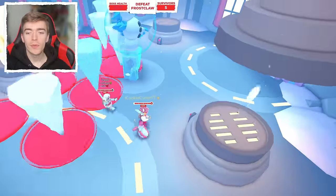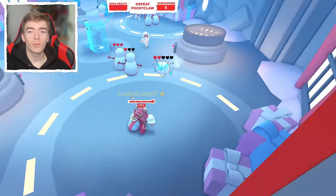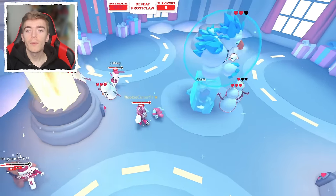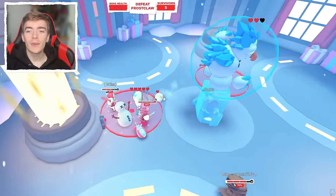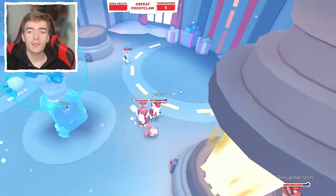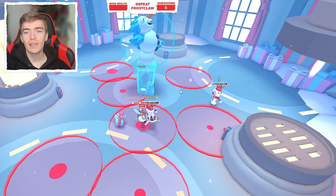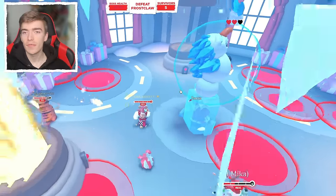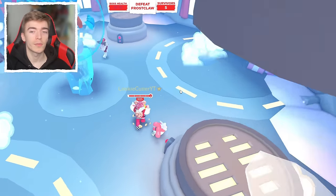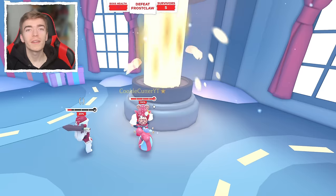It now has two health bars, so continue avoiding enemies. The number of things that spawn is based on how many players are in the server — in a solo server only about two will spawn, but with many players more enemies appear. Remember to avoid those red rings since that means it's about to attack. You're close to the end at this point, so if you lose, you still don't get to keep the Christmas egg.